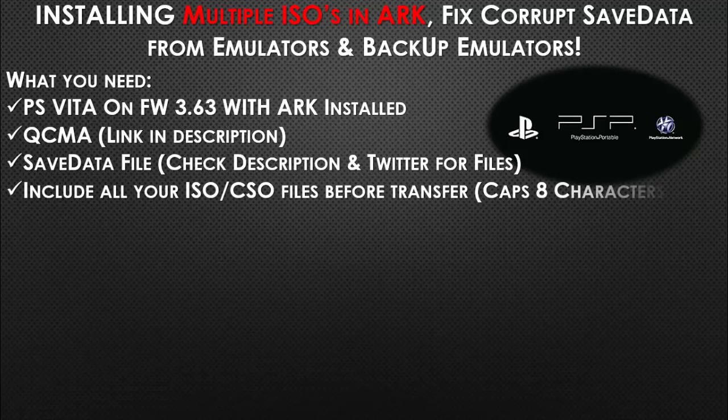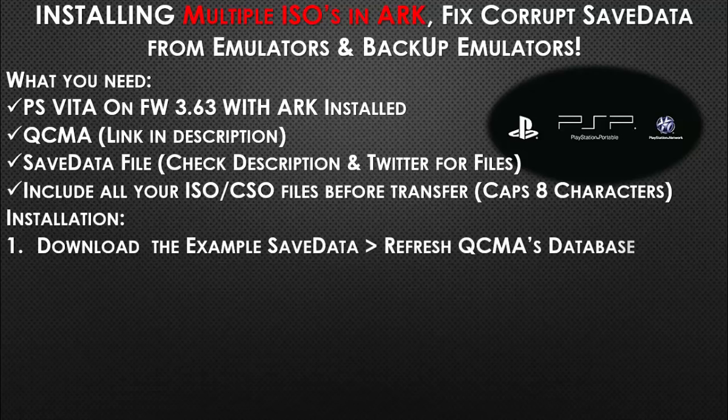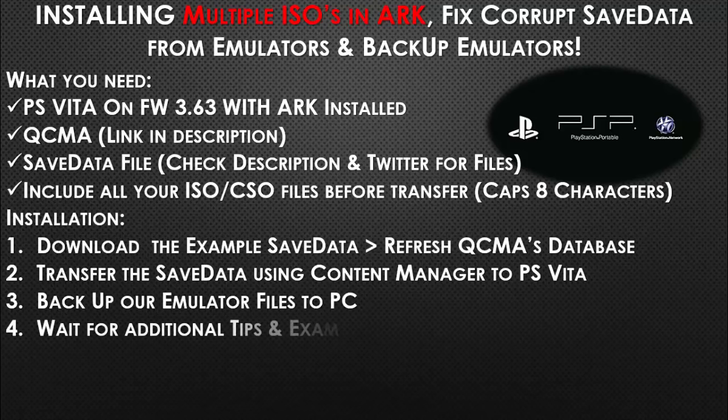Remember to include all your ISO and CSO files before the transfer for the PSP games, and remember to rename them all caps, eight characters. For the installation: we're going to download the example save data file, refresh QCMA's database, transfer the save data using Content Manager to the PlayStation Vita, and back up our emulator files to the PC. Wait for additional tips — example links will be in the description.